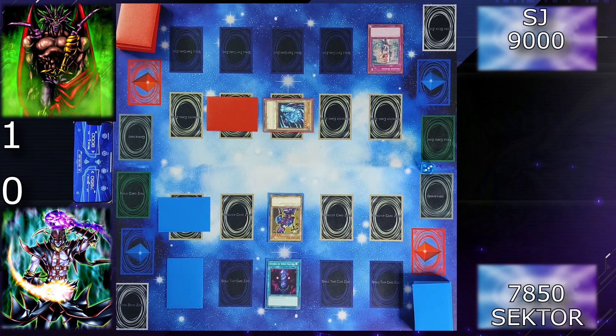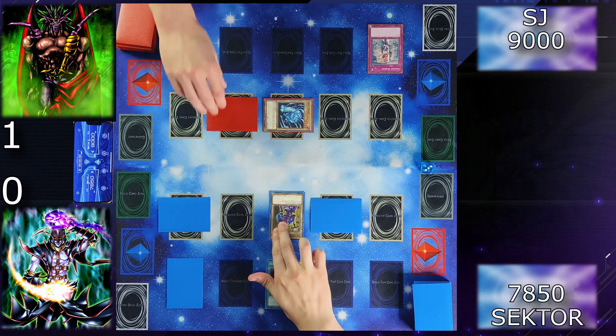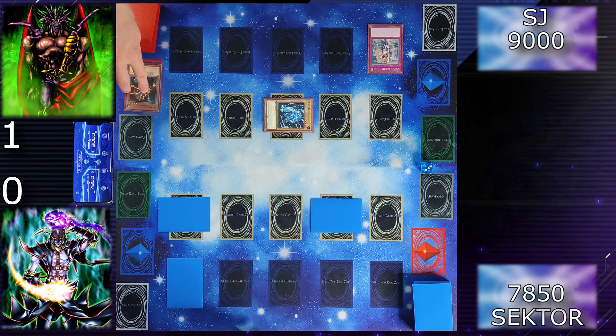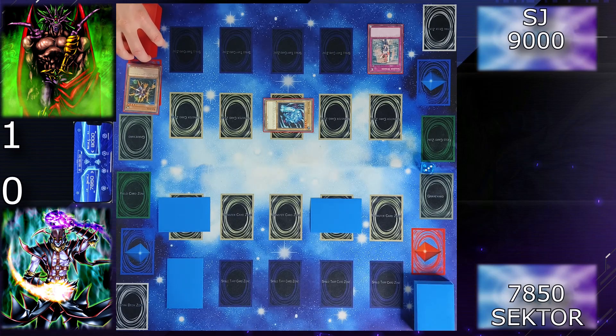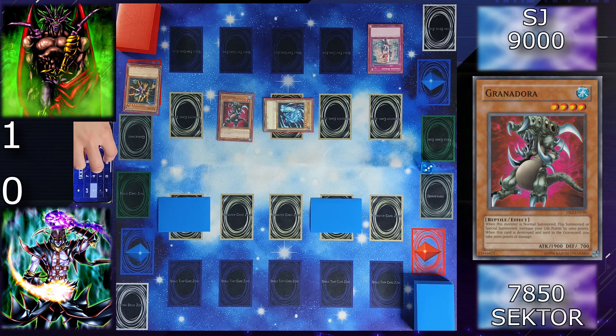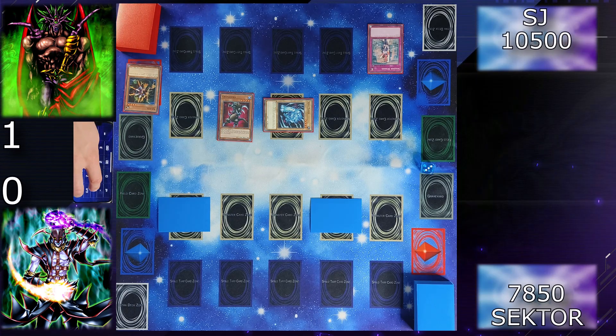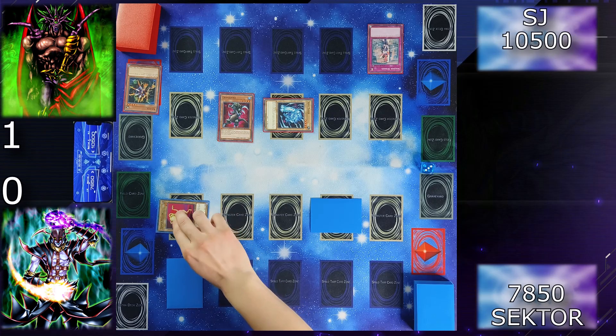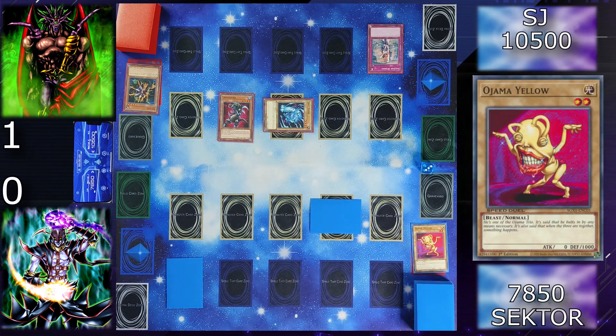I will draw for turn, set another card face down, and proceed to battle — attack your face down. You attack my Killback, so I'll return your monster to hand, and the sword goes to the top of the deck. I'll end my turn. Draw — I will summon Grenadora. Since I draw a card I gain another 500, and I gain 1000 for summoning Grenadora. That's a lot of life points. I'll proceed to battle, attack this one — you attacked my Ojama Yellow, he's destroyed. I end my turn.